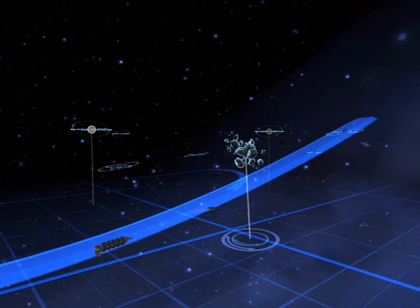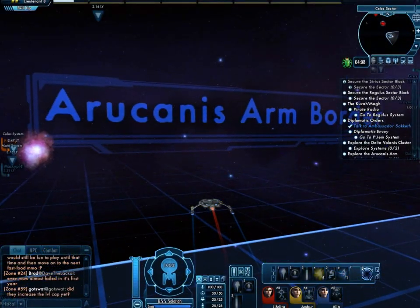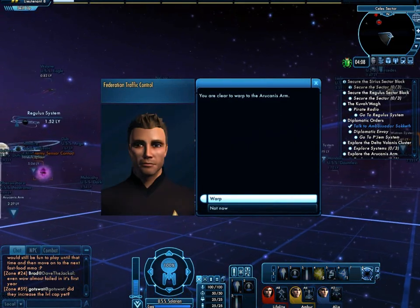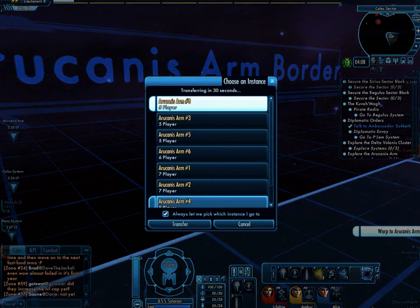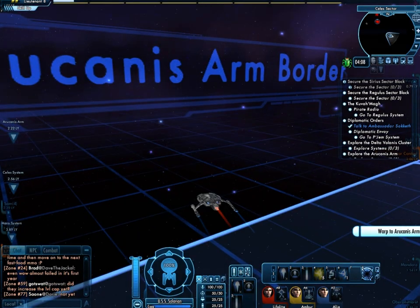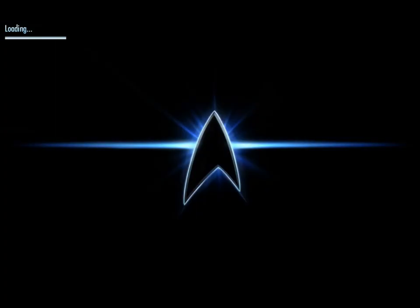Once you leave the starbase, you realize that there's an entire sector full of different solar systems that you can choose to visit. If you decide to leave this sector, it'll prompt you to warp out to a different sector. Imagine it basically looking like a chessboard with multiple sectors and square divisions.